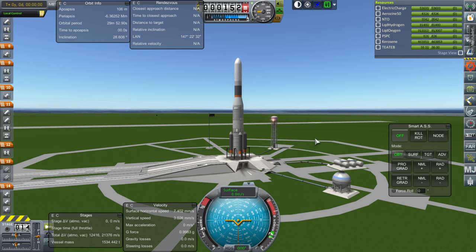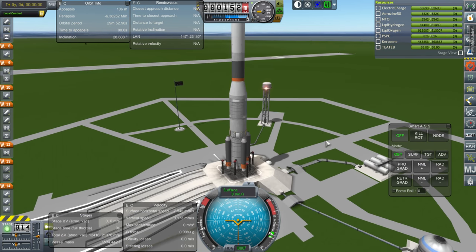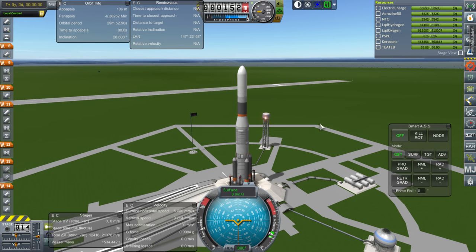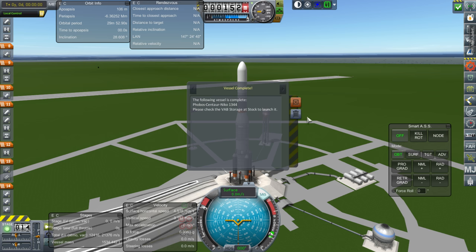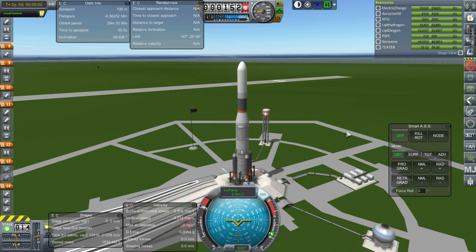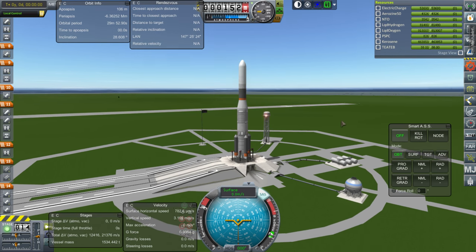Hello everyone and welcome back to my realism overhaul series in Kerbal Space Program 1.1.3. In this episode we are beginning with launching our backup Phobos mission, just in case. We want to make sure to get that done, so having the backup sent. I don't think we'll need the backup to fulfill the mission, but it'll be good to have it anyway.